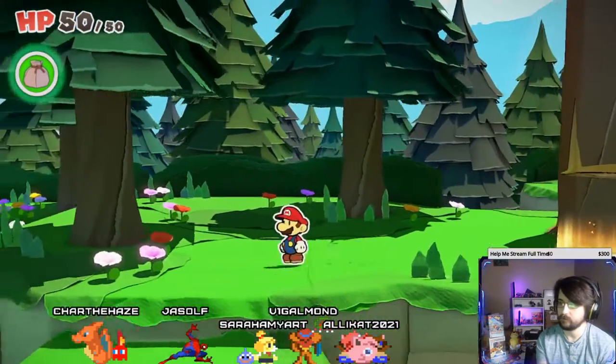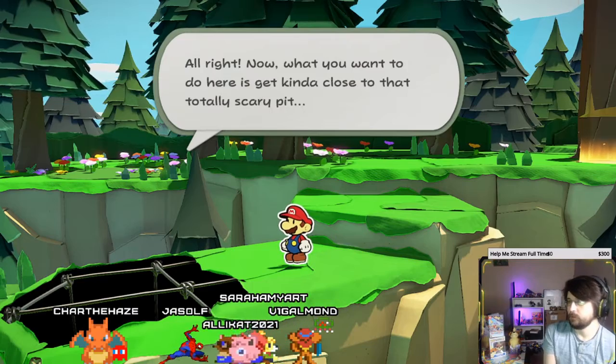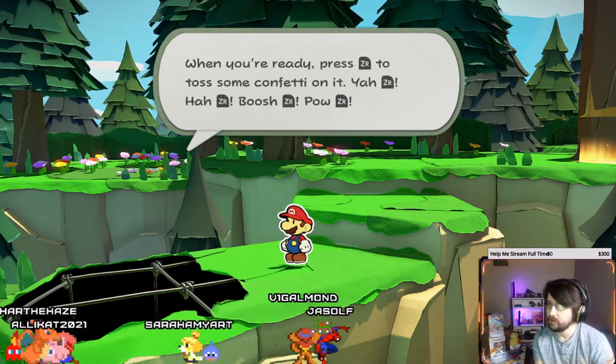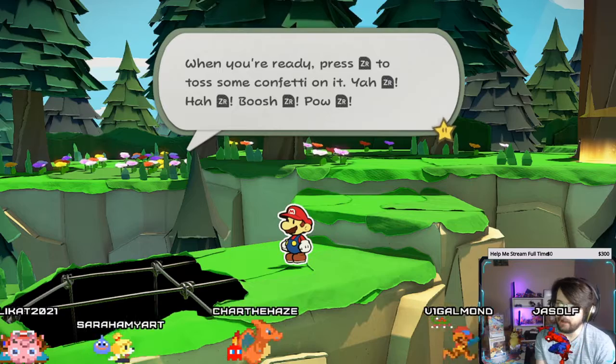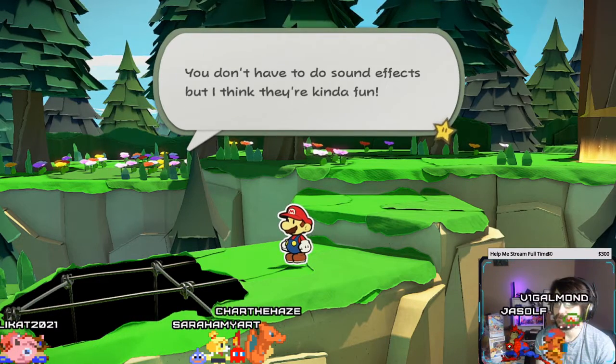Almost jumped off. All right, now what you want to do here is kind of get close to this totally scary pit. You press the button to toss some confetti. The button — ha! The button — boosh! The button — pow! The button! You don't have to do sound effects, but I think they're kind of fun.